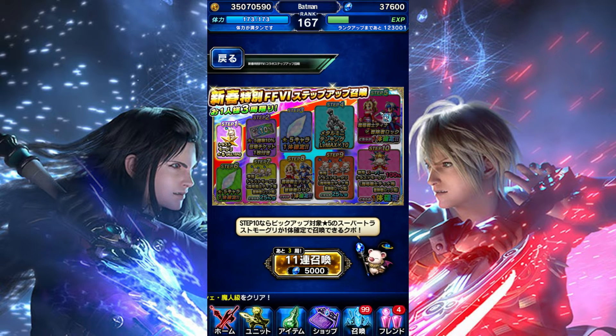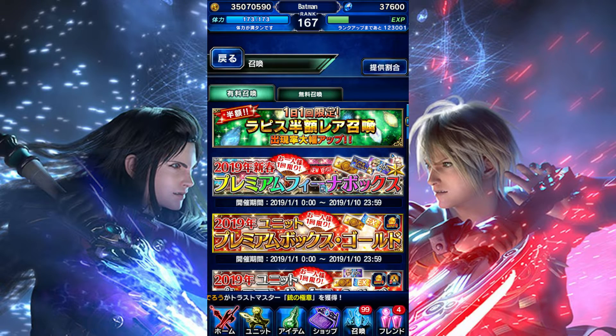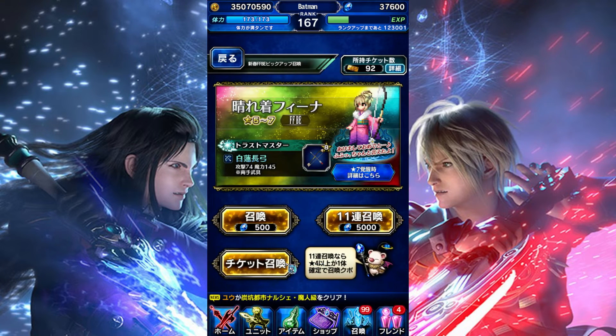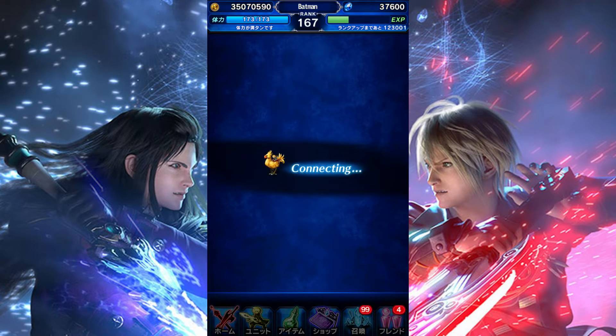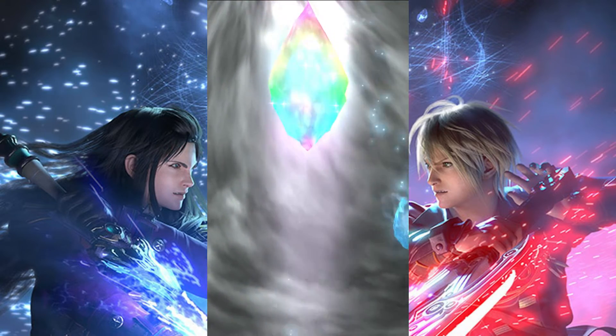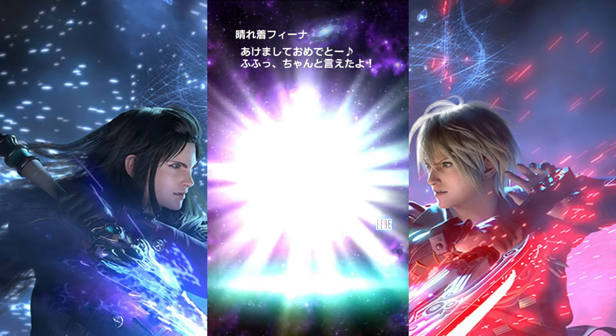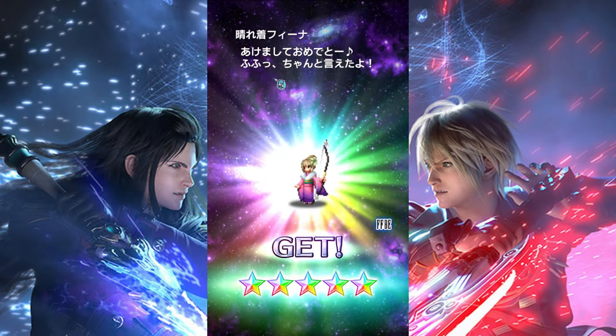I'm going to need a little more lapis to get to step 8, since I'm planning to do about one and a half banners' worth. Let me figure out how to use these tickets. All right, let's go — my first New Year's pull. It's Kimono Ayaka — wait, I keep saying Ayaka, I mean Kimono Fina. That's two already, since one is free.